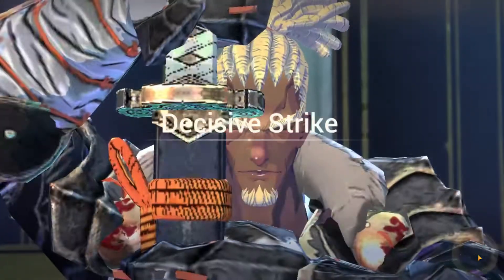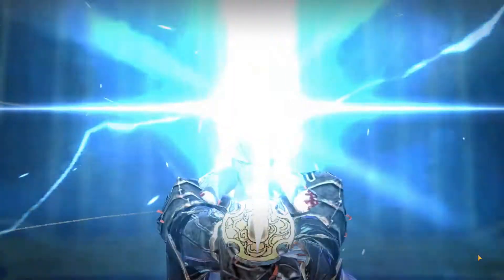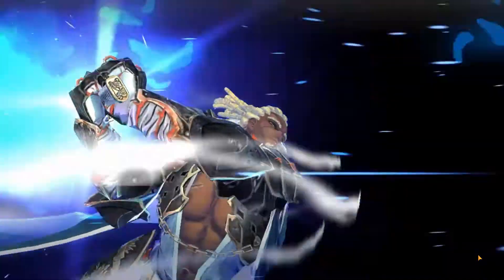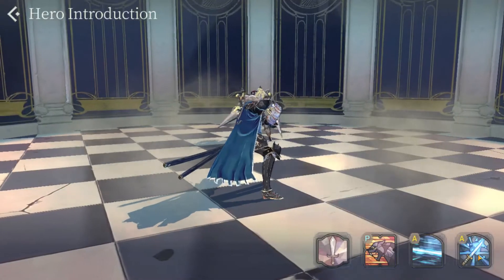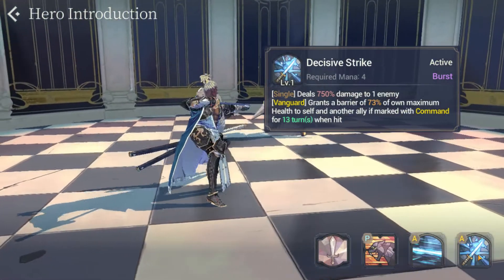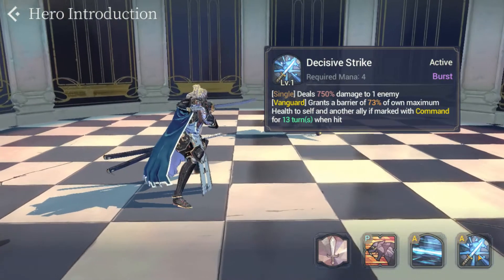Let's take a look at his A2, which is Decisive Strike. He deals 750% damage to one enemy. It also provides the Vanguard passive that grants a barrier of 73% of Rudly's own maximum health to himself and another ally, this time for 13 turns if he is marked with Command.